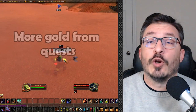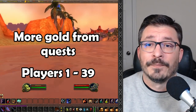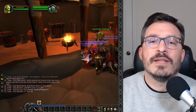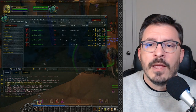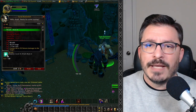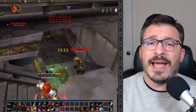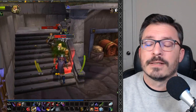Alongside the XP buff, gold from quests is also getting buffed. This is only the base gold from quests and impacts players that are levels 1 through 39, and does not impact the gold increase you get at max level. This addresses the imbalance in gold acquisition between leveling and being at max level. As players hit max level in Phase 1, prices skyrocketed due to surplus gold from completing quests at max level, putting alt levelers at a disadvantage since training up skills could drain all your gold. With players leveling twice as fast and completing fewer quests, this adjustment is crucial.